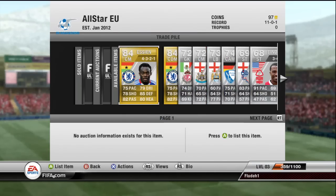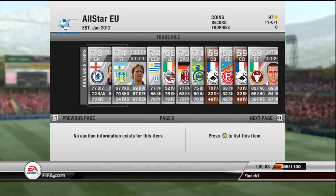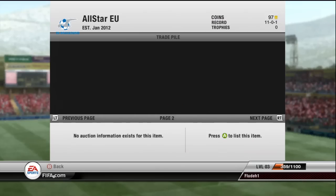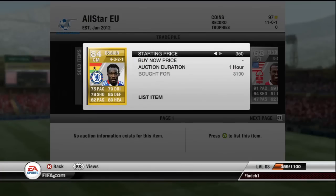Mostly I bought golds and silvers. I bought two golds for Essians and then the rest for silvers. Got a couple of bronze in there too. I've got about 20K coins, so what I want to do is try and make the most profit I can.